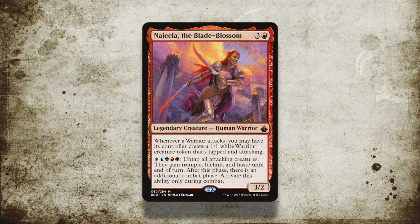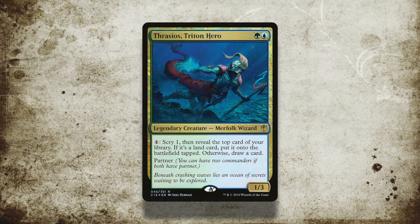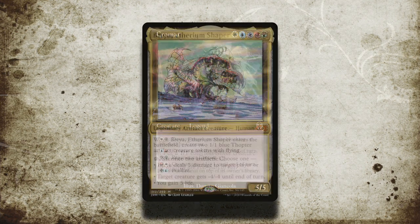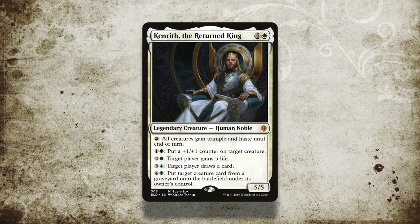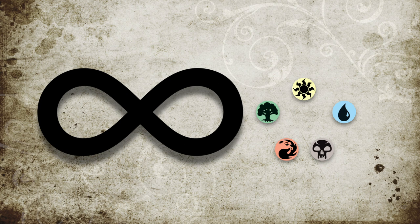Maybe you'd like to play a 4 or 5 colour commander that has a mana dump that you can put as much mana into. Maybe you'd like to play Najeel of the Blade Blossom, or Jodah, Archmage Eternal, or Thrasios, Triton Hero, or Horde of Nations, or perhaps you proxy Sliver Queen, Chromat, Braem, Ethereum Shaper, either one of the Tazris, or, like me, you play Kenrith the Returned King. Either way, infinite mana of whatever colour you like is really quite useful.